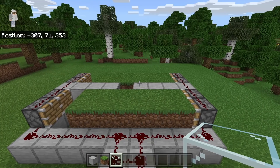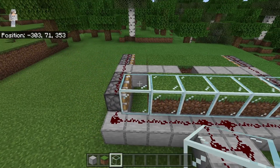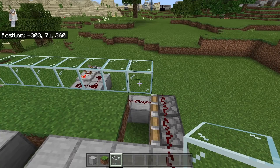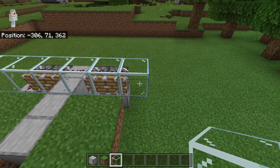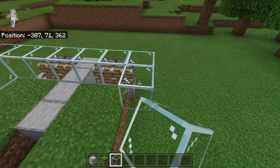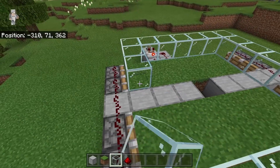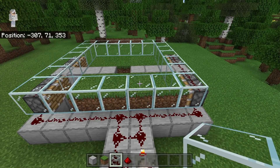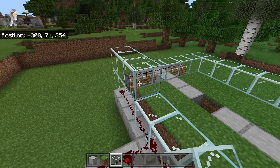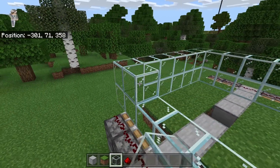The next step is to place 7 glass blocks over here, then turn over this direction and place 6 glass blocks over here. Now turn over this direction and place down 6 glass blocks. Finally, connect these two sides. The next step is to extend these glass walls up by one more block. By creating these glass block walls, we will be able to ensure that no flowers are shot out of this farm.